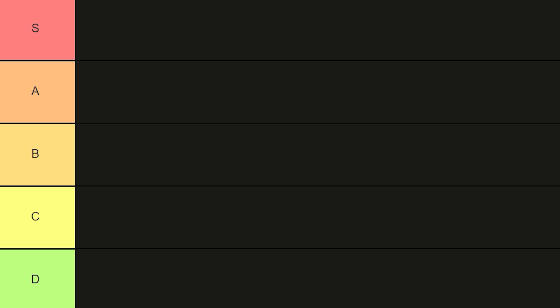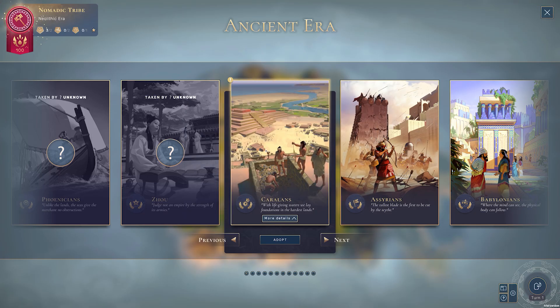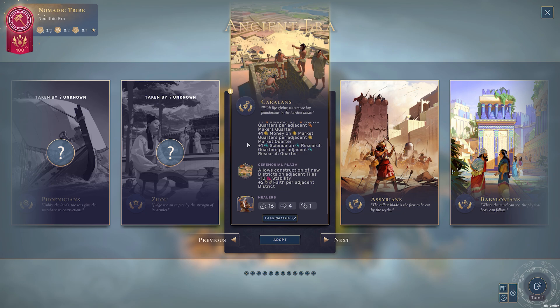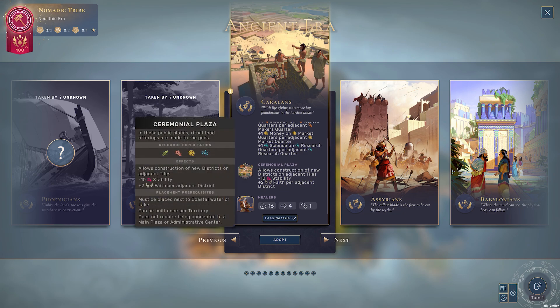I'll compare the cultures relatively and appropriately within their eras, and of course we'll start from the ancients with the Karalans. The Karalans are a neat one. Their trait, Cooperative Spirit, basically increases the adjacency bonus of farmers' quarters with other farmers' quarters, likewise for makers, market, and research quarters. You essentially get plus one food on farmers' quarter per adjacent farmers' quarter, so on and so forth.